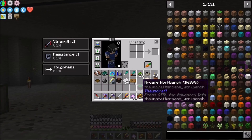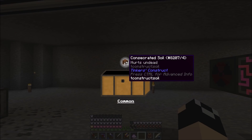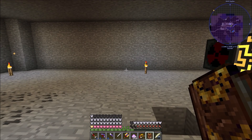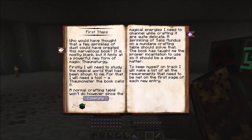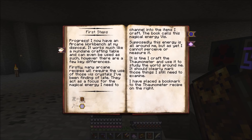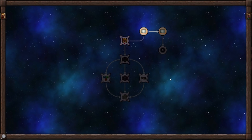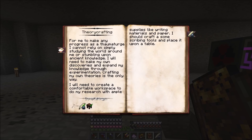We got 64 consecrated soil - that stuff can be useful actually. Now that we have the research table, we can complete the arcane workbench quest. It talks about getting the Thaumometer - we can click right here and it shows us the recipe. We've now unlocked the recipe to make the Thaumometer! Theory Crafting - we've done the scribing tools and the research table so we can complete that.